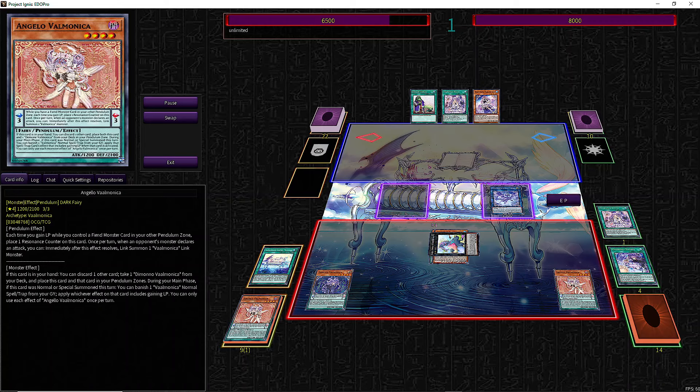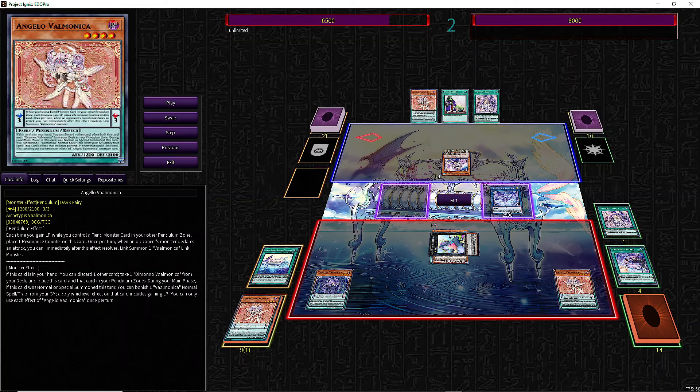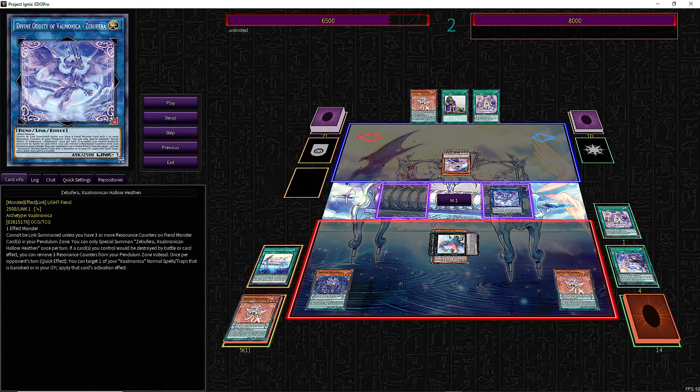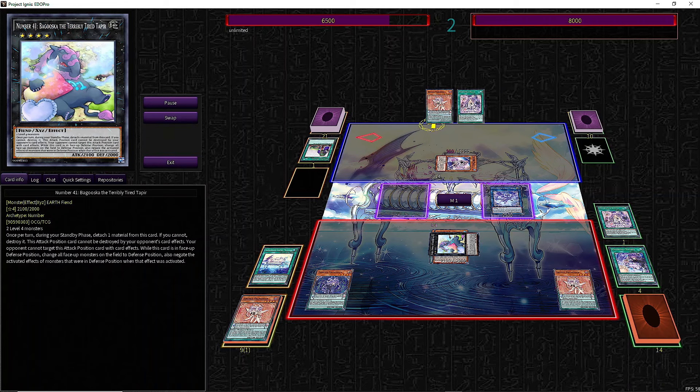The idea is that this puts us in a good position against Flounder, for example. We make 5 summons with it, but we don't have to fear Nibiru against Flounder, because it is usually not played due to engine conflicts.